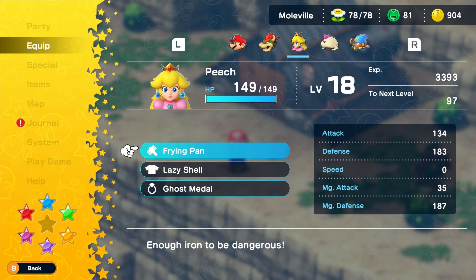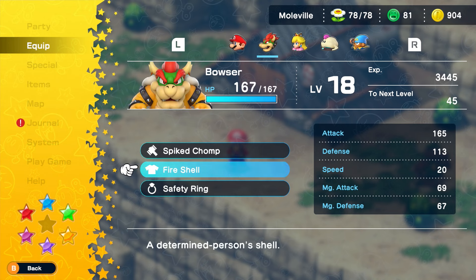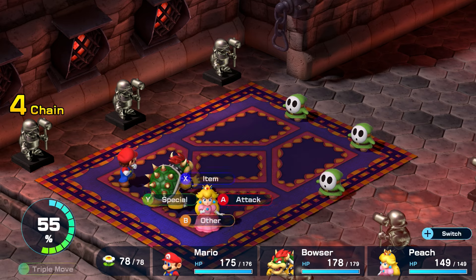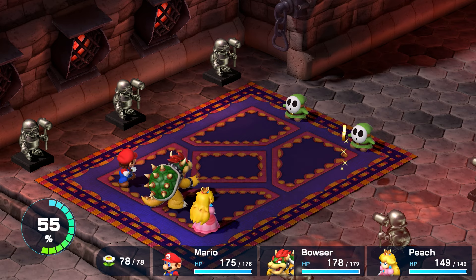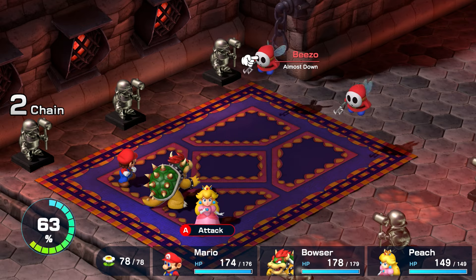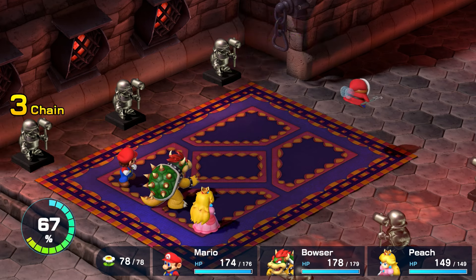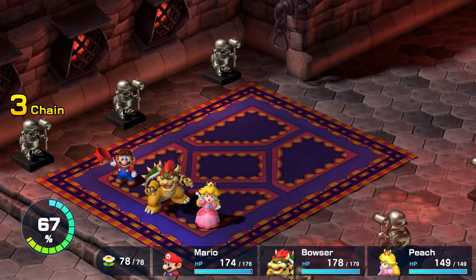That's right — Mario gets a giant shell, Gino gets a gun that fires freaking stars, but Peach, she gets a frying pan. Well, at least it makes a funny splat noise when you use it. You know what? That actually sounds pretty painful. I take it all back — that is a good weapon.